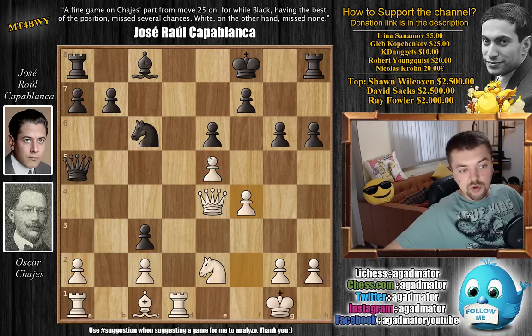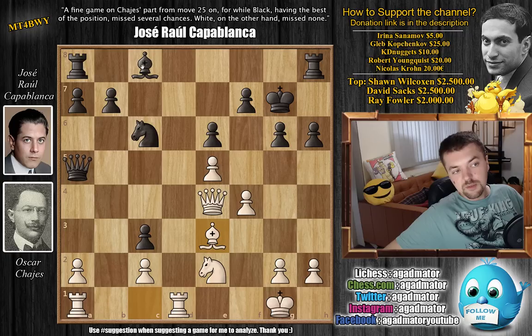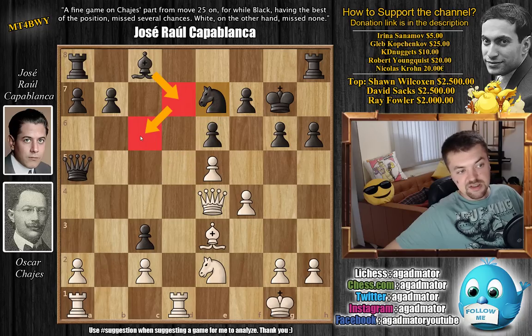f4 defending the e5 pawn, and now comes king to g7 with bishop to e3 by white. Now Capablanca has some issues with the development of his light-square bishop — the rook still guards the d7 square, so you have to figure out how to do it. Capablanca finds a very nice way: knight to e7. He wants to go to d5 to block the rook's control of the d7 square and develop the bishop that way — the bishop will go, for example, bishop d7, c6, and be on a very nice diagonal.